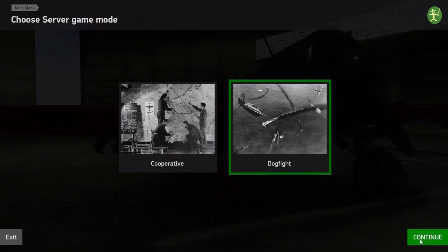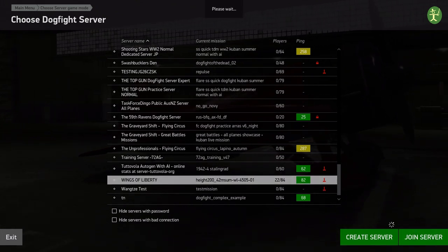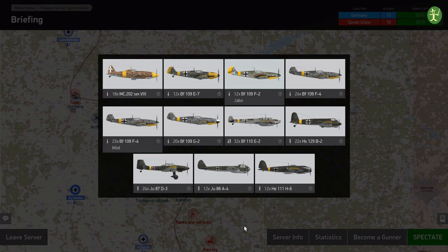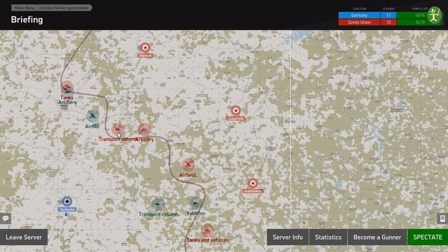We're going to go into multiplayer dogfight and join an actual normal server. Wings of Liberty is the server I usually fly on, and at the moment they're playing a map called Height 242. With the map loaded, if we click on a base it will update with what we can fly. The server's not particularly busy but there are still 10 Soviet players who might come and shoot me down. All I want to do is get into my little duck, fly up to the transport column, and practice attacking it — without being harassed by the enemy.